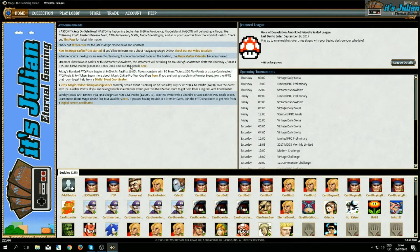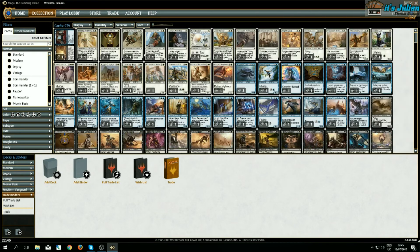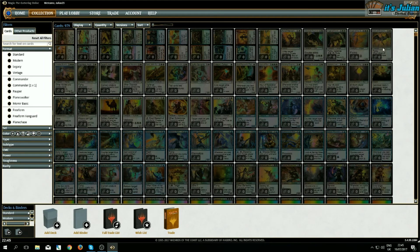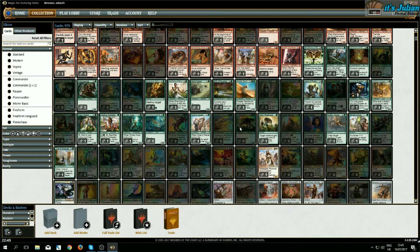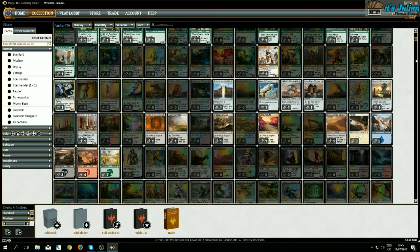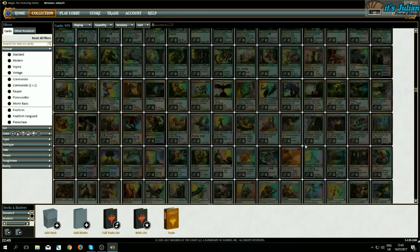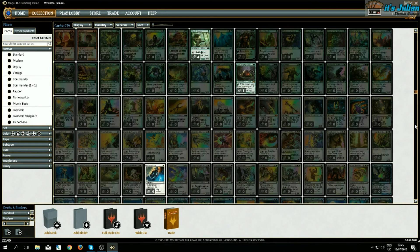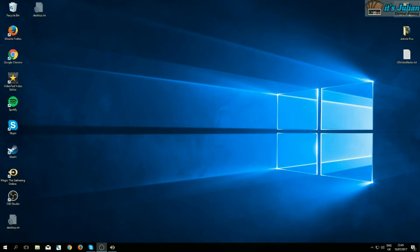If you've already played tons of Magic Online, most of those card images are probably already on your system. However, if they're not, or if a new expansion comes out, here's what you need to do: go to Collection, set quantity to zero so you can view all cards, and then scroll through the entire card list. This might take a while on a fresh installation — all the artworks will appear as blanks at first and Magic Online will slowly load them. You just scroll through and load all those images. The downside is when a new expansion comes out, you have to do this again for the new cards — but only for the new expansion, not everything.